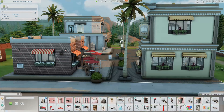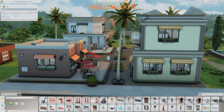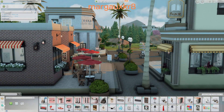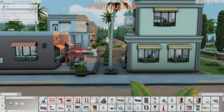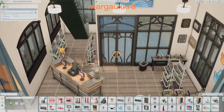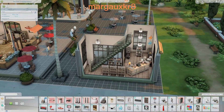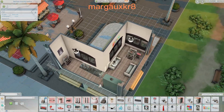The next one is actually a shopping center by Marg_Ox_Kr8 — I'll put that on screen. It's called the Newcrest Shopping Avenue, which you can look up on the gallery. It has three different buildings: one is a comic area where you can buy comic books or books in general, and each of these is functional — it's not just decor, you can actually go in and buy stuff. Upstairs there are more comics and you can read as well.